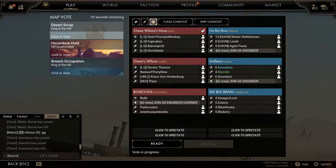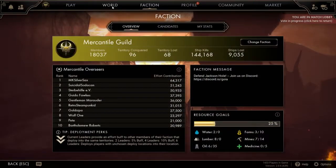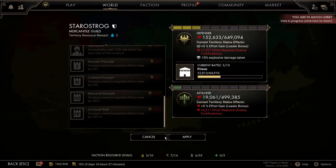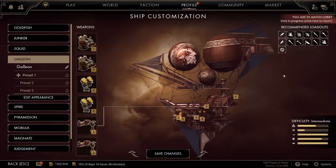We got into a party and we have an engineer. I don't know where a VIP deathmatch is. You haven't chosen a faction, so you don't have anything to do. Who called the Galleon? Somebody said please call your Galleon the left nut. Please call your Galleon the left nut. Hold on, I got this. Don't worry.